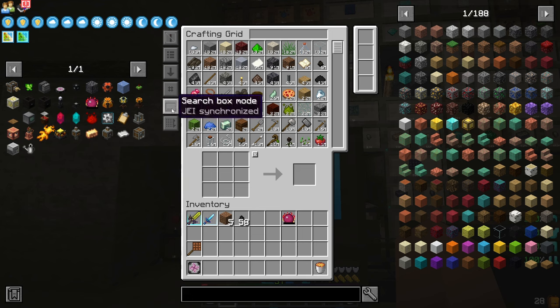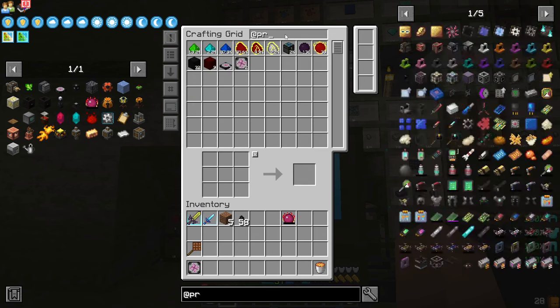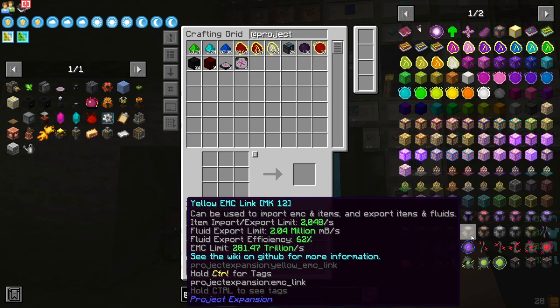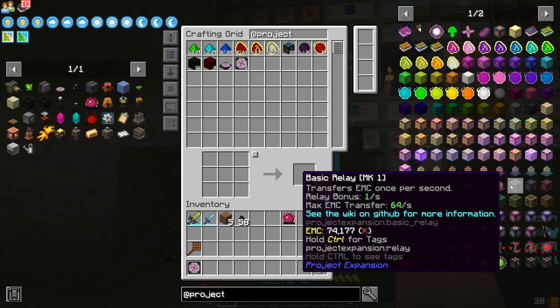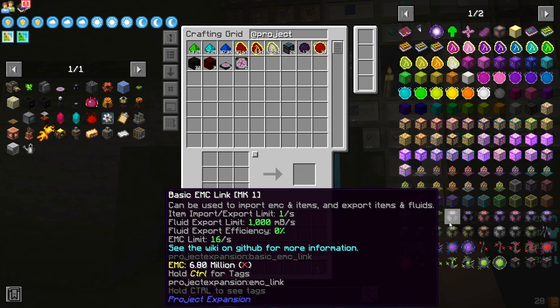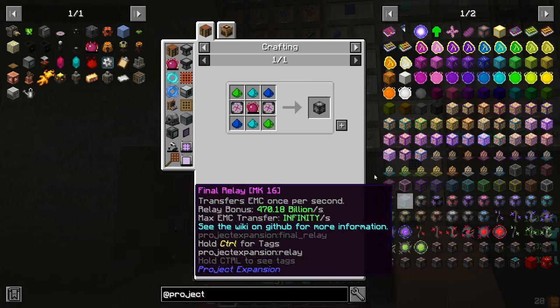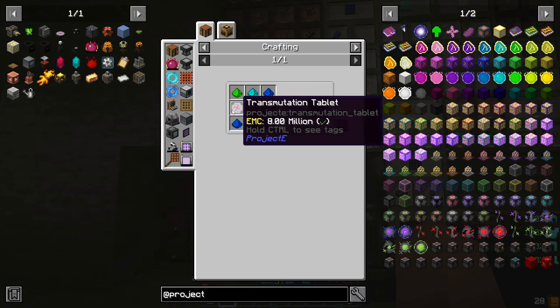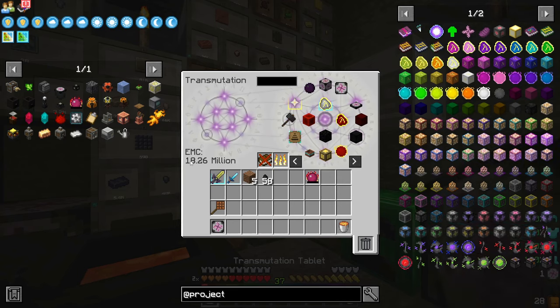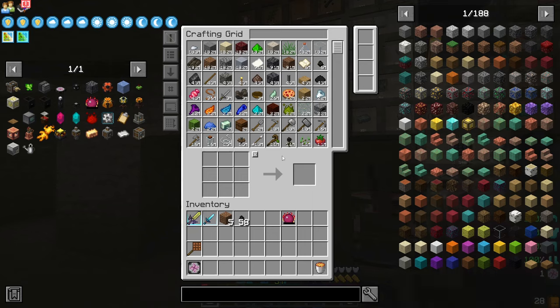Let's first JEI synchronize this. At Project E, I would like to get a basic EMC link for this. And for this we are going to need two transmutation tables, which requires eight EMC.